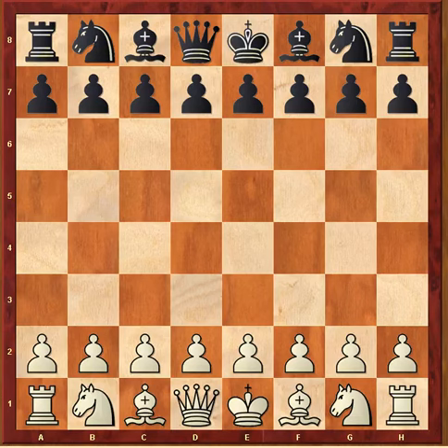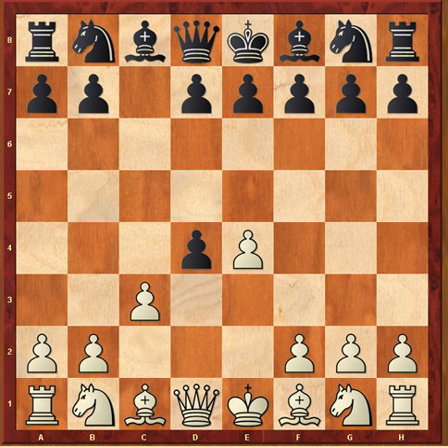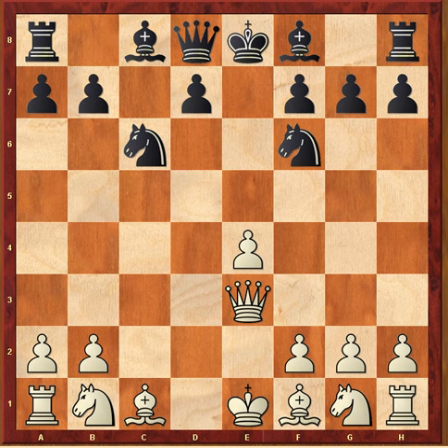Continuing with our theme of bringing the queen out too early, here's a short miniature from Uppsala 1963, from a player named Pettersson versus Larson — not Bent Larson, a different Larson. This game started out e4 c5, d4 c takes d4, c3 — some kind of Danish gambit or Goring gambit — e5, c takes d4, e takes d4, and queen d4. Knight c6, just gaining time on the queen, knight f6, and black is already slightly better with a lead in development based on the queen being pushed around.